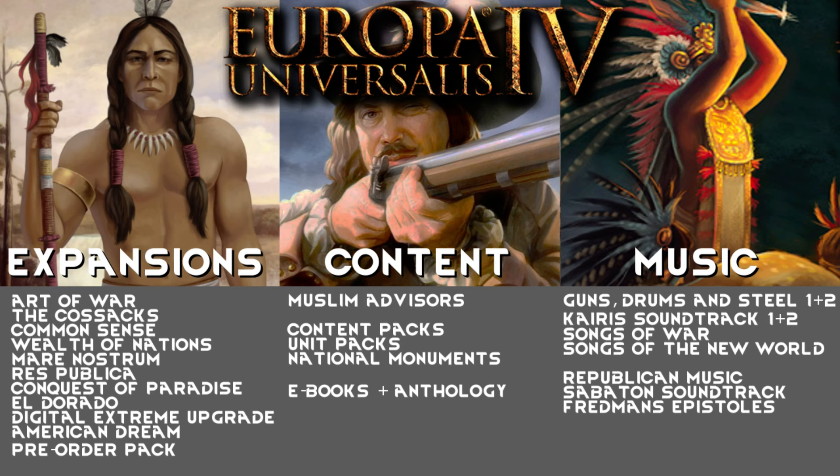There are a ton of different content packs — Call to Arms, Common Sense, Eldorado, Cossacks, and all kinds of content packs — which add a lot of different unit graphics. These are only graphics, not new units or anything. But if you have some favorite nations you like playing, you might want to get some of those content packs and unit packs to portray your favorite nations — especially if you want a specific look, like Muslim ships and Muslim units, or Native American units, to make a clear difference between European and other nation units.